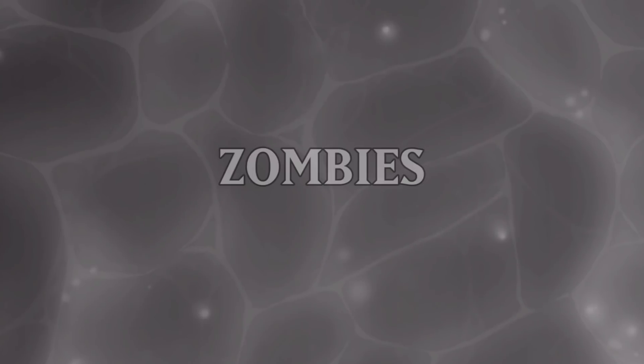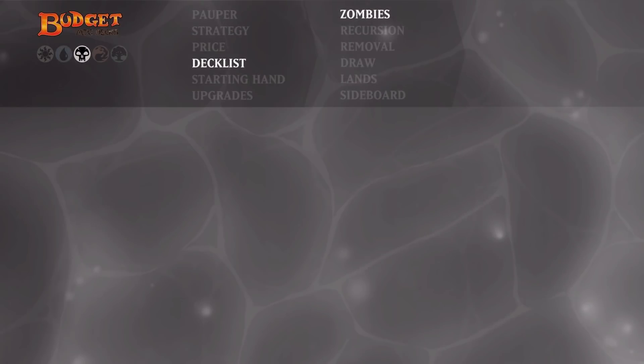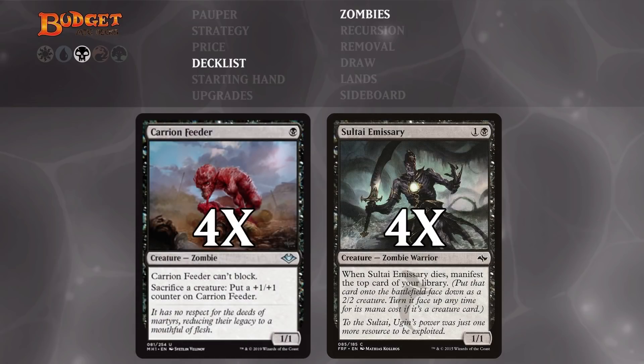Now let's have a look at all the cards grouped by category. First up, we have four copies of Carrion Feeder and four copies of Sultai Emissary. Carrion Feeder is the main beater of the deck — it starts out small, but it can grow very large. Sultai Emissary is relatively small for its mana cost, but it does replace itself, which can be very useful.